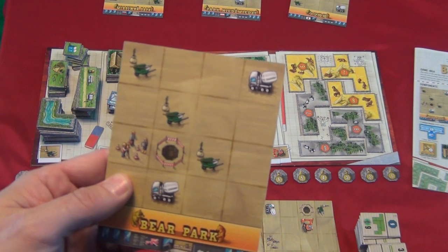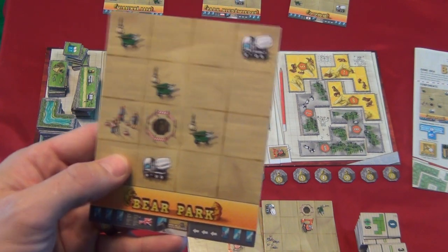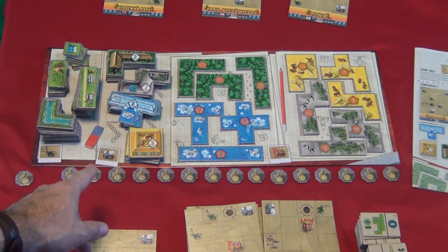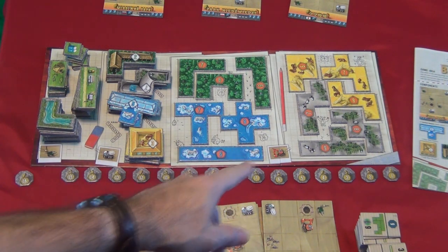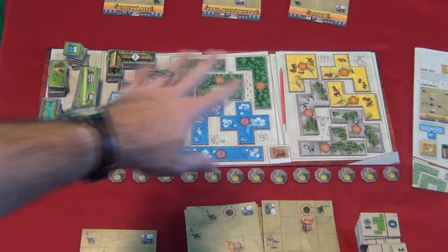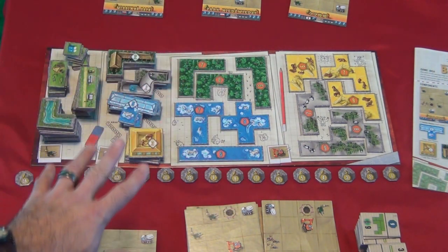The boards have different symbols on them, and when you cover up any of these symbols with a tile, you get to draw a corresponding tile from the supply board. There are many different kinds of tiles included, like animal houses, enclosures, playgrounds, rivers, and toilets.